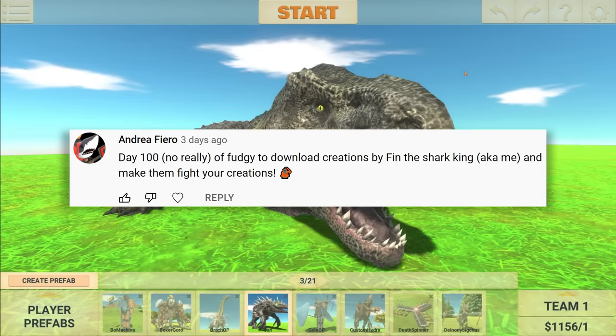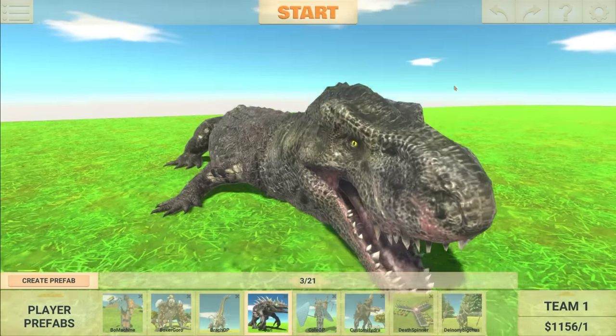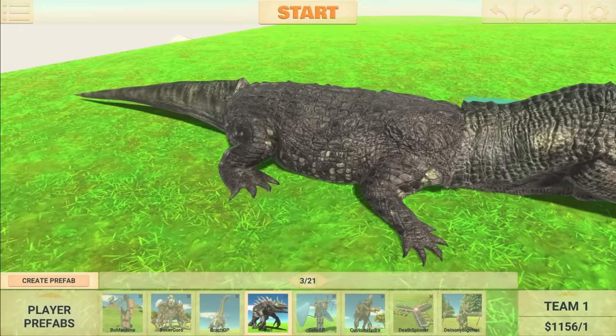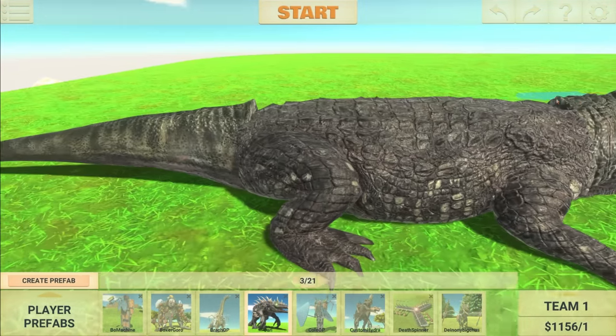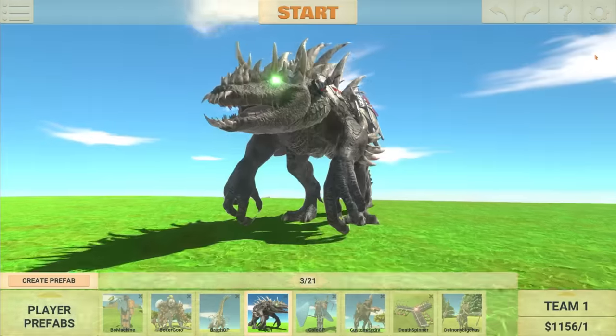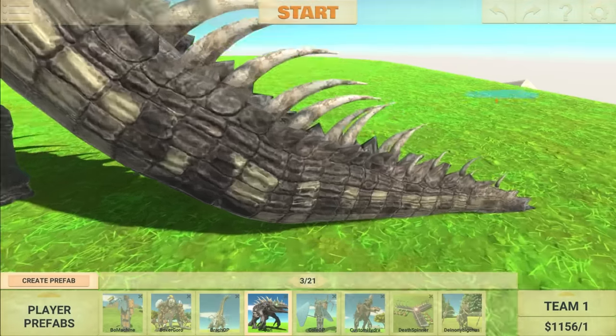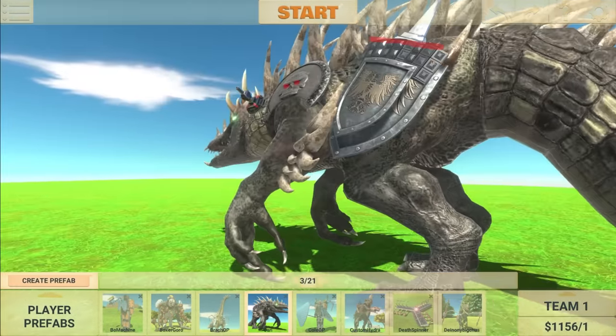Moving on — day 100. That's actually pretty impressive. The suggestion says: day one of asking Fudgy to download creations by Finn the Shark King, a.k.a. me, and make them fight your creations. Starting off, we have Barl — a Purosaurus body with a T-Rex head and tail. So, Barl, meet Carl. This is my creation right here, available in the workshop for you guys to check out. An absolute unit — I love this guy.